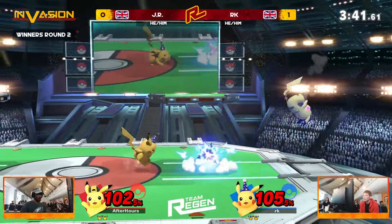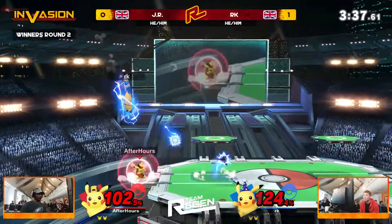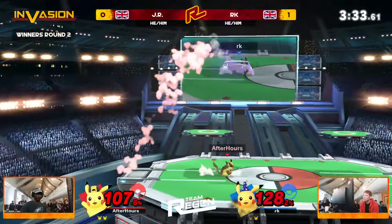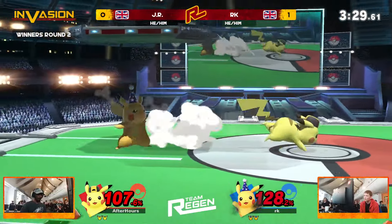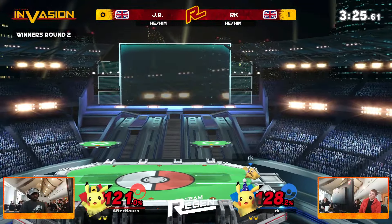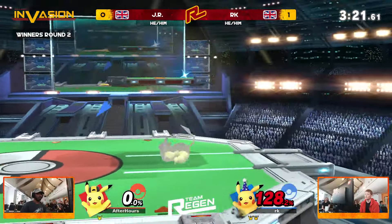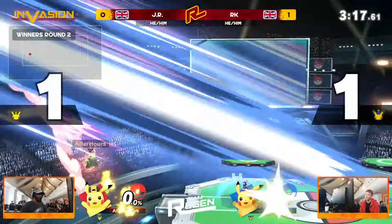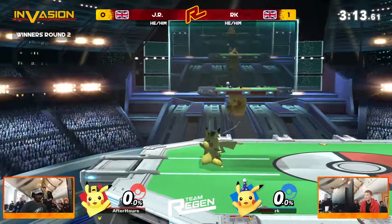No punish though. Each player has their own pieces to their own puzzle, but neither of them can complete it. Both of them are just playing in each other's heads. RK doing a dash attack and that little crouch at the ledge, maybe just trying to get in the head of JR. JR finds his own dash attack and gets the final hit of that back air to bring it back to completely neutral — 0-0 on the percent. One stock apiece again. We are just seeing the same stock every single time.